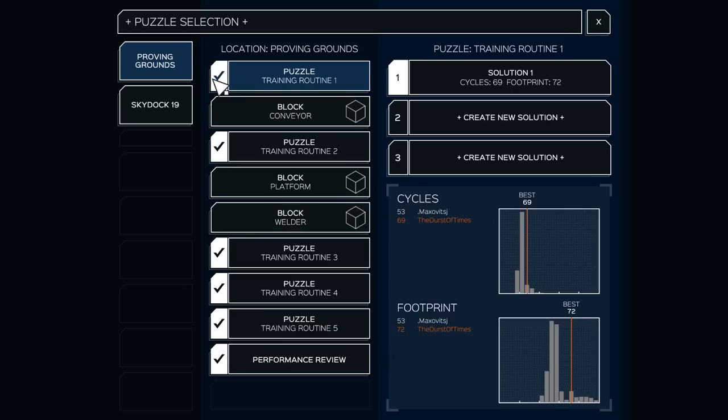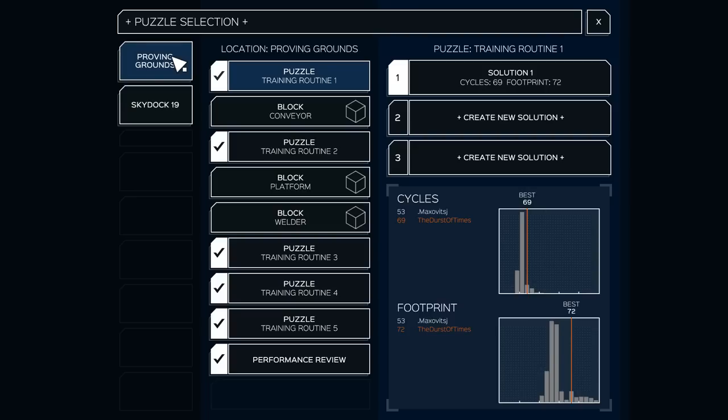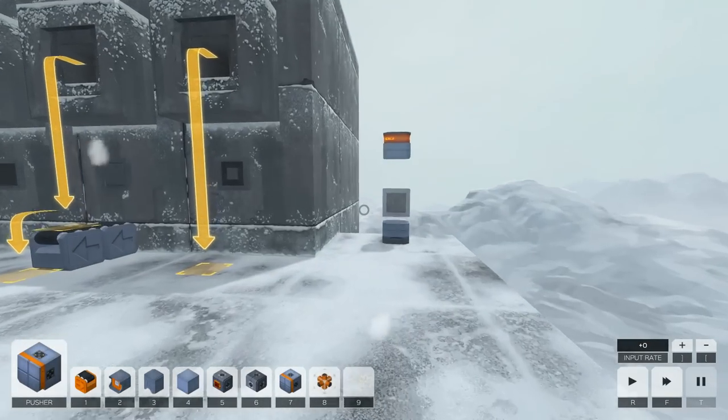That might sound a little bit difficult, so allow me to describe what's going on with training routine one here. I've already got some solutions — I've played two hours of this, which has been enough to solve like seven puzzles. If you played SpaceChem, you know that these games — SpaceChem especially — have a reputation for being a little bit brain-bending. It's a difficult game, but I'll explain what's going on to the best of my abilities.